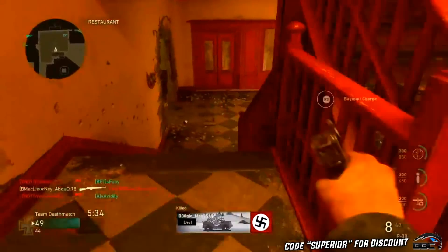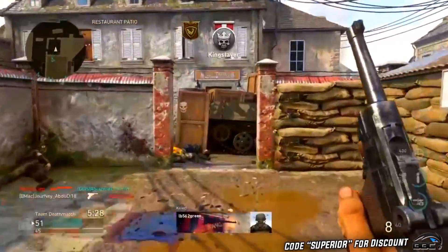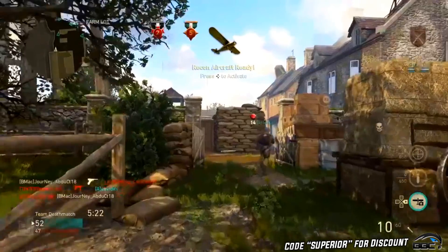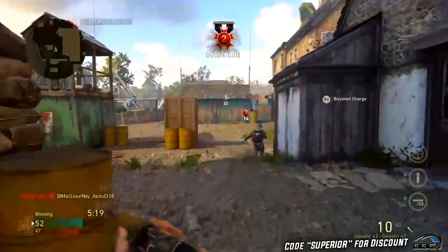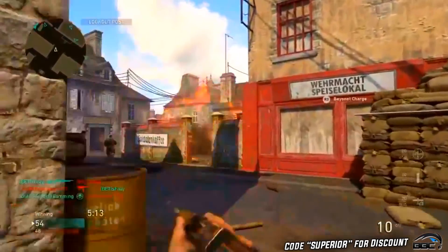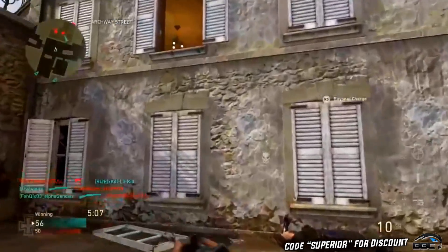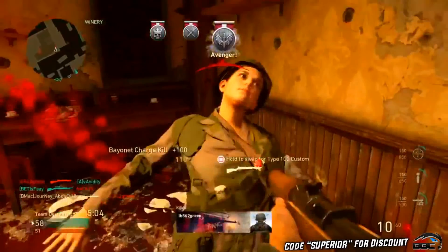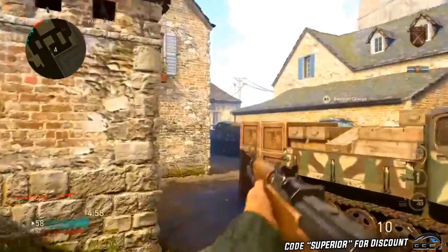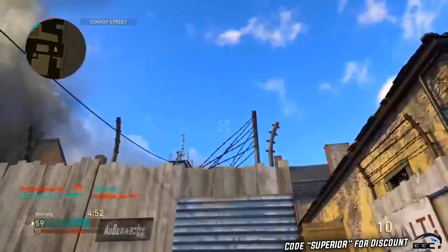Let me know what you think — is the G43 pay-to-win? A lot of people on Twitter were saying they thought it was bad, and I could agree if you're not playing hardcore. But in hardcore it's a totally different game — the lowered health completely changes which guns are good. Guns with a high damage or high fire rate instantly become much better, and the G43's high fire rate is insane. The only gun with a similar semi-auto fire rate is the M1 Carbine.